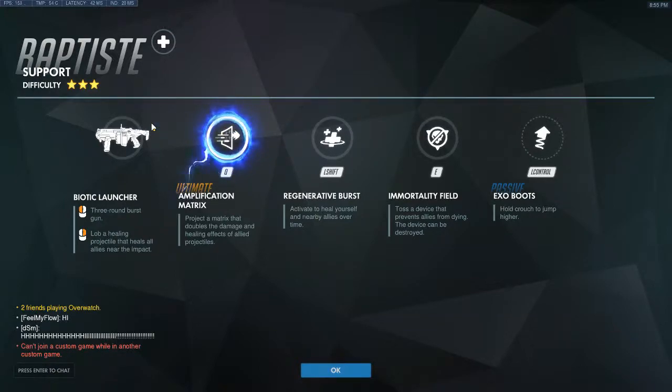Let's get started with his weapon, the Biotic Launcher. It's a three-round burst gun — the only other burst weapon in the game is Lucio's, but this fires way faster and it is hitscan, not projectile. That's his left click, his damaging ability. His right click lobs a healing projectile that heals all allies near the impact, so it's AOE — you don't have to hit targets directly like Ana would. It is projectile, so you have to keep in mind the travel time.